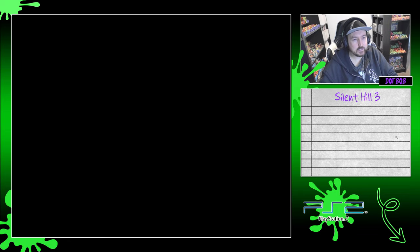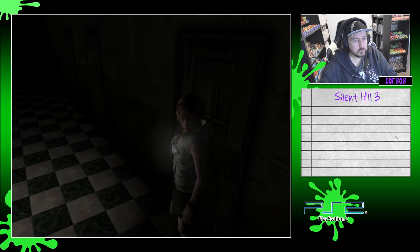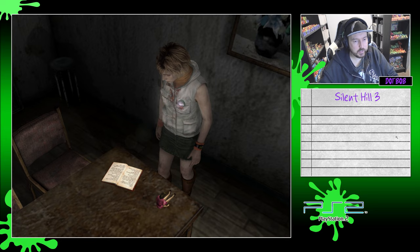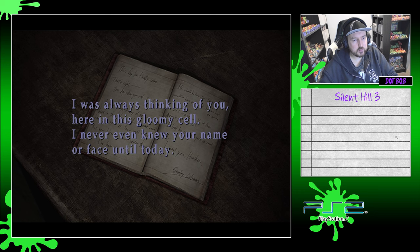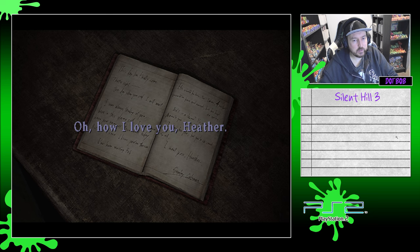I guess we just start going around all these rooms. Nurse! Locked. This one's open. We've made our way into the visiting room. There's a doll — looks like a little Barbie doll — and a notebook. 'This day has finally come. The day when you and I will meet. I was always thinking of you here in this gloomy cell. I never even knew your name or face until today, but now I know. I know you're the one I've been waiting for. Haven't you been waiting for me too? That's why you came to rescue me. Oh how I love you, Heather.' Stanley Coleman. Who's Stanley? Disgusting — I won't touch that with a ten-foot pole.